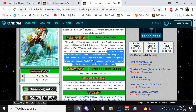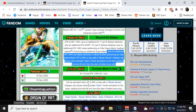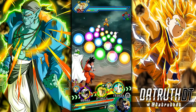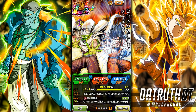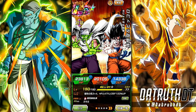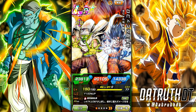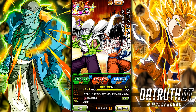TEQ Gohan gets additional 59% attack and guaranteed crit if HP is 58% or less with a Goku on the team, and that's just having Goku on the team — that's really good. As Movie Heroes continues to get buffed leading up to the 2022 Dragon Ball Super movie, this TEQ Gohan's active skill can become more consistent and he's going to be a lot better.